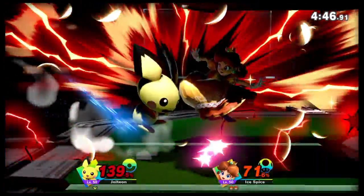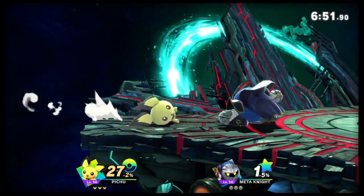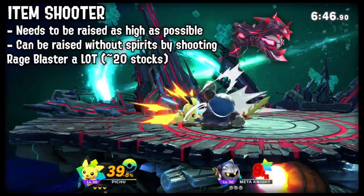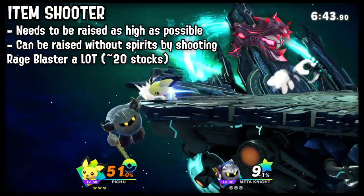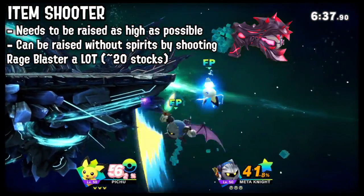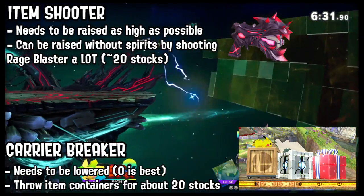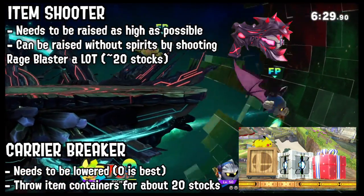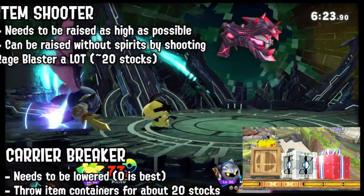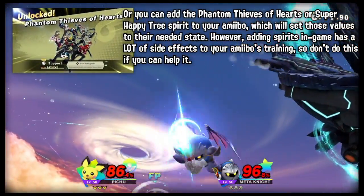It turns out that to raise the item shooter value — and this is weird and silly — according to Hector the Dragon, and this has been verified, you can fire the Rage Blaster item repeatedly across several matches. It takes a lot of shooting to do that. But if you can jack up your item shooter value on Pichu up to 100 out of 100, and then lower the Carrier Breaker value by throwing lots of containers in several matches — all the way down to zero — Pichu will start to use Thunder. This has been reproduced by several trainers already.